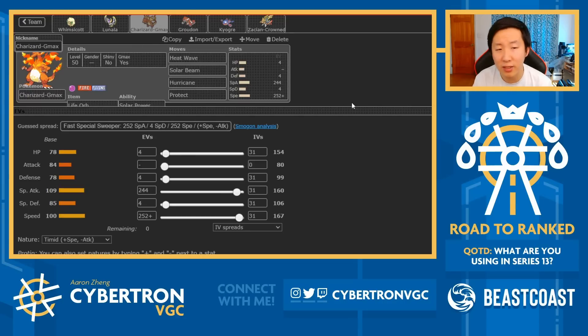You've got Life Orb Charizard here - I've seen so many Weakness Policy Charizards from Worlds and I'm so used to it, but this is just classic max offense with Heatwave, Solar Beam, Hurricane, and Protect. Heatwave is a little less base power for your G-Max Wildfire, but it makes Charizard more effective as a sweeper in the late game and means you don't necessarily need to rely on maxing it to get good damage out of it.